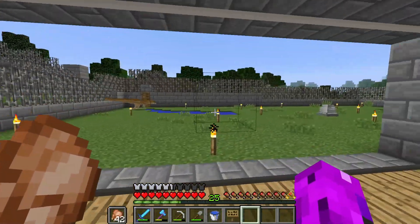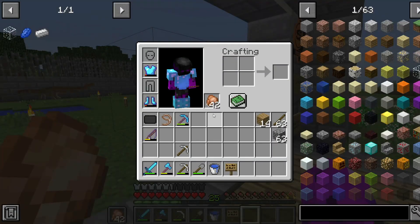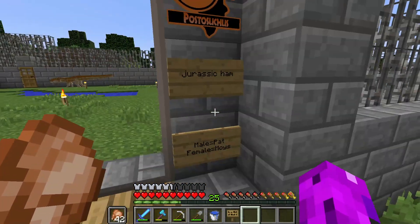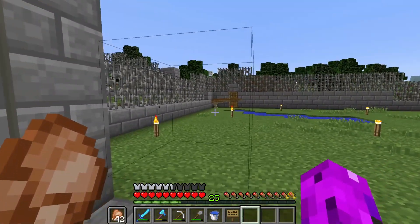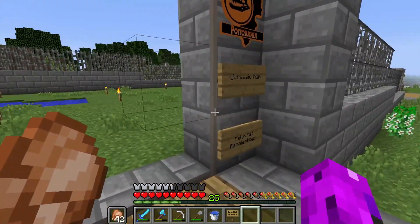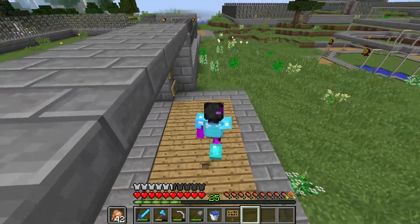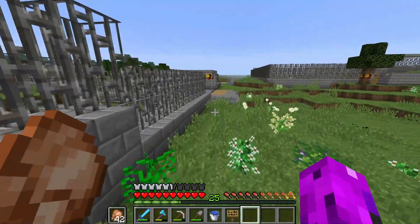Next up — protosuchus, similar name to the dinosaur we're doing today, the protoceratops. Jurassic Ham left name suggestions for both of these guys. We've got Pat and Moyes — Moyes is right there laying down.